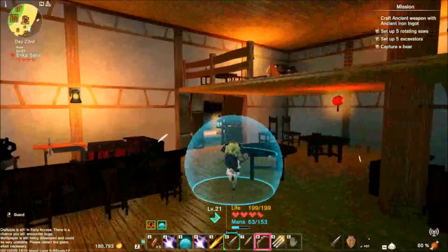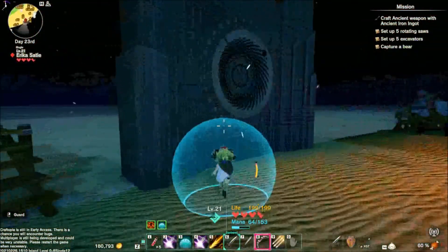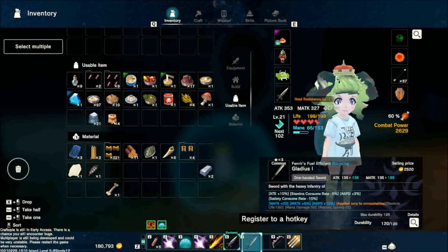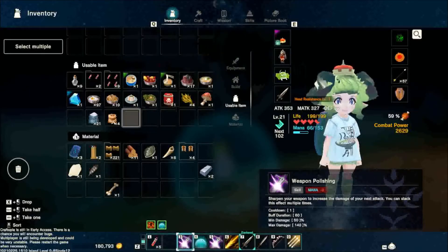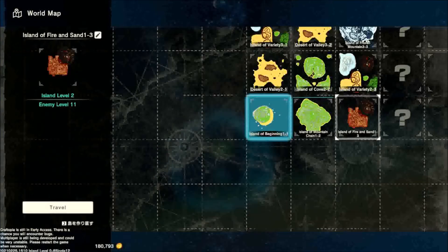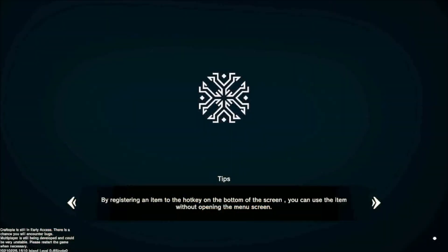Alright, now I'm going to go bust some dragon butt. Well, we're going to try. I need my mushrooms. Now we're going to go try to fight some dragon butt. I still think he might be too high level for me since he almost kills me in like two shots. But all I'm going to do is get his attack pattern down and just Zelda this crap, right? Doesn't help that it's hard to aim on him.